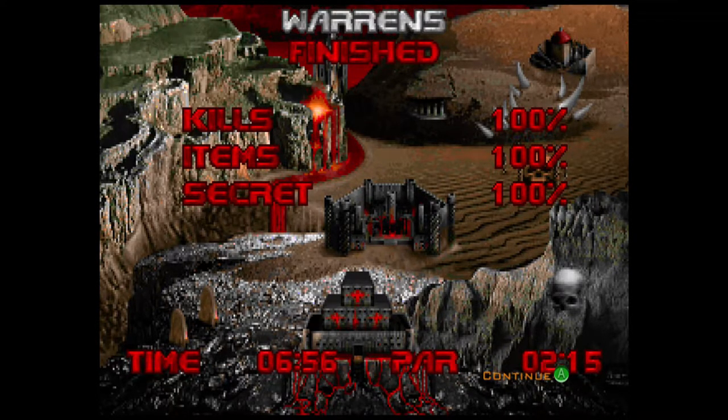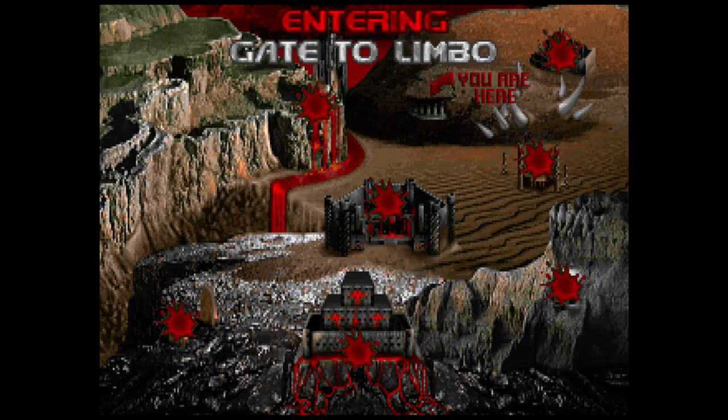Just insane — super easy to die. There's a freaking Cyberdemon; the boss of Episode 2 is just now an enemy in a level. Warrens is also — I think the secret maps in Doom are really great. Episode 4's secret map I don't like, but Episodes 1, 2, and 3 all have amazing secret maps, and especially Episodes 2 and 3 have secret maps that are worth unlocking. That's Warrens, guys — I'll see you in the next video in Gate to Limbo. Let's go.